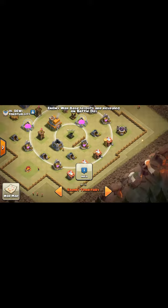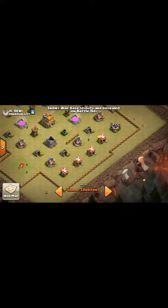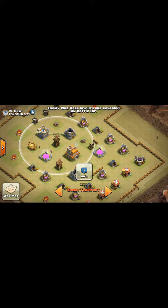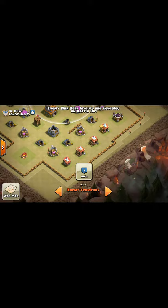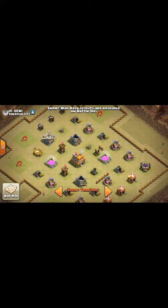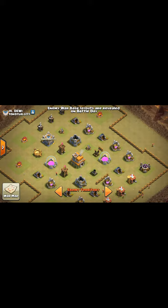I've got their mortar — that's bad. Because I could easily send in some giants right here, destroy that, and go straight right here. All you would have to defend against is a level two archer tower, maybe a cannon. I would attack from over here. I could probably start with one P.E.K.K.A. with a rage, couple rages. You could definitely three-star this base on the first one.